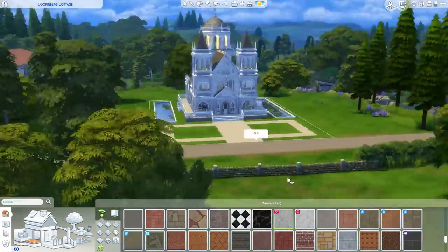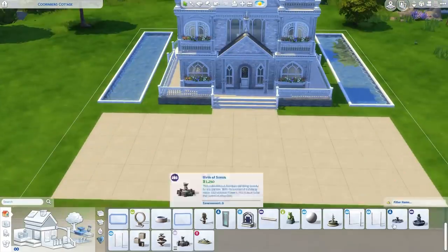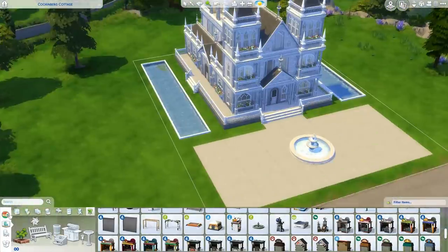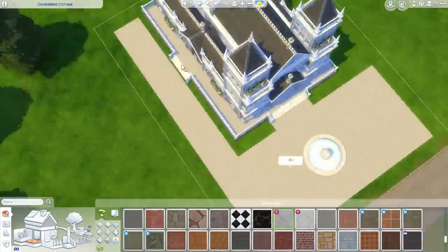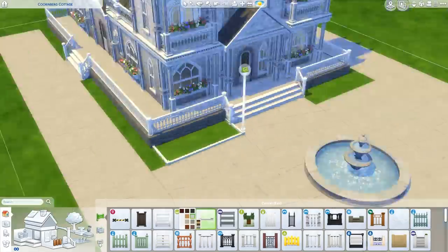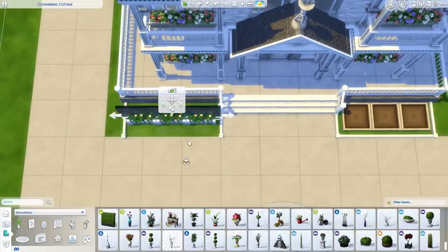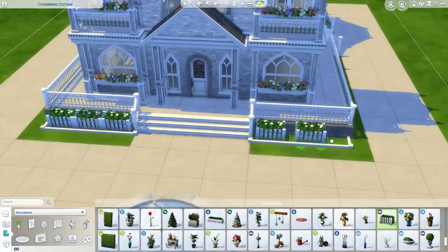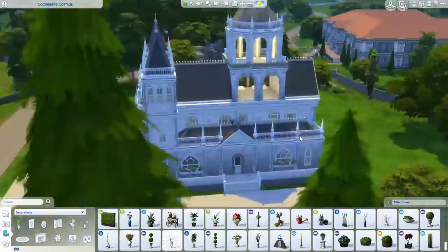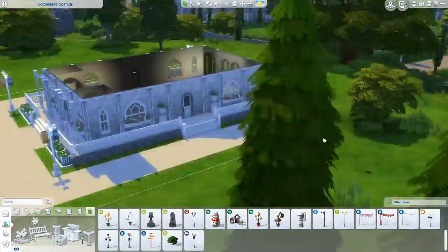I experimented with adding fountains to the sides of the cathedral, but then decided I wanted a big fountain right in the middle at the front. You can't walk directly to the door — you have to go around the fountain — but fountains at the back would have been too much, so I took those out and added pathways instead. I ended up making the patio a lot bigger because I put the wedding guest tables outside. I lined the foundation with flower boxes, probably from Get Together — white wood with white flowers — and added some street lights and detailing.